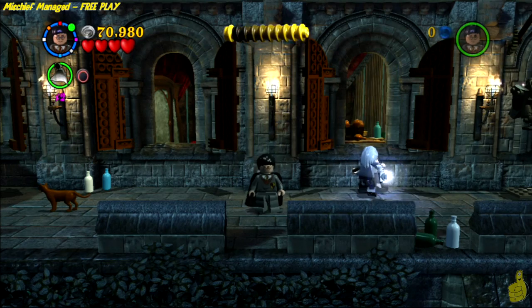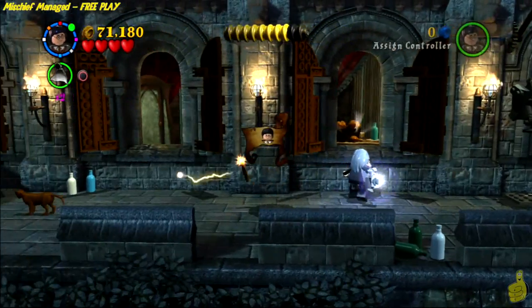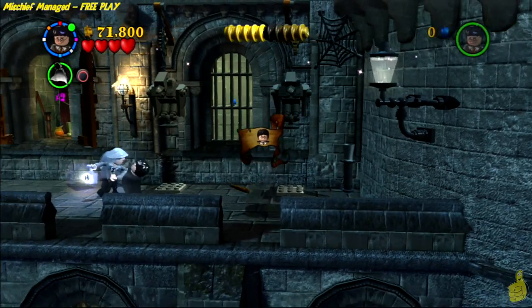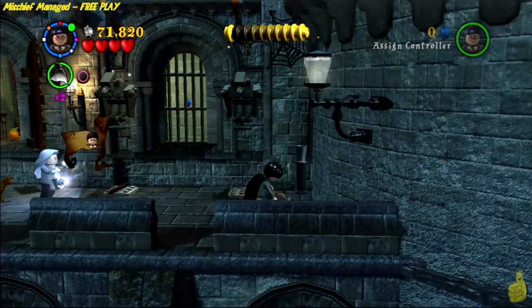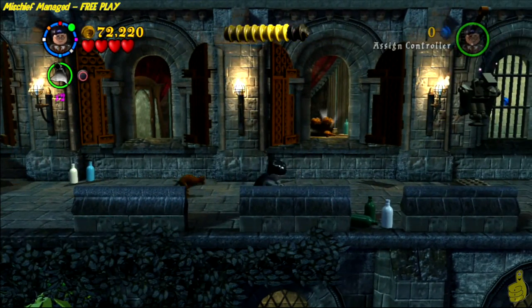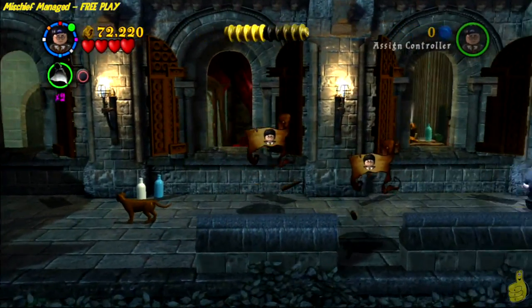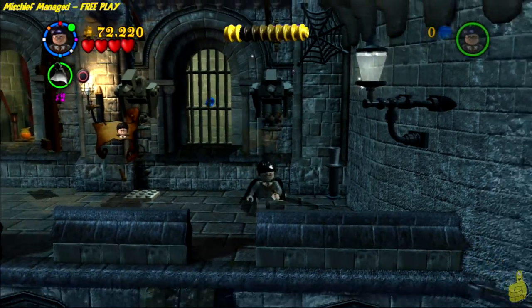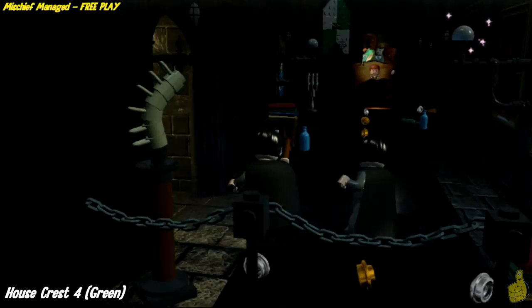Because we are in free play and can select whatever character we want, you can actually select both characters to be Harry and then pull out your cloak. Unfortunately, every time I have Harry, Filch sees me and I have to go smack his cat around. I try to put my cloak on again but he always sees me before I get it on. As long as you're out of sight and out of mind and you get that cloak on, you should be just fine. You can see I finally get all the way over, he loses track of me, and now I'm invisible. Make your way all the way to the far right side. There is a cauldron down below to build up and use a potion to be invisible too, but we found using the cloak to be easier as long as you don't get spotted.